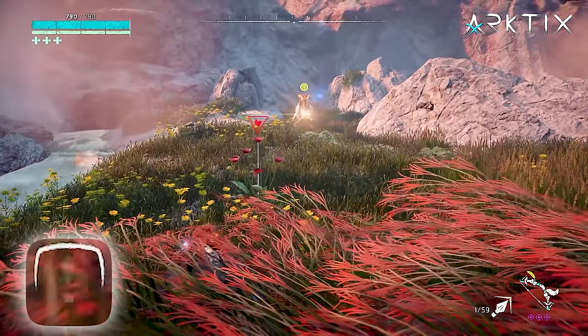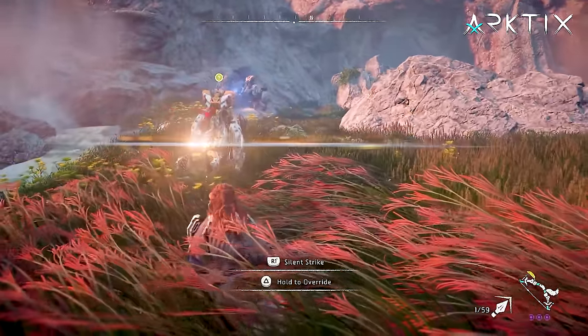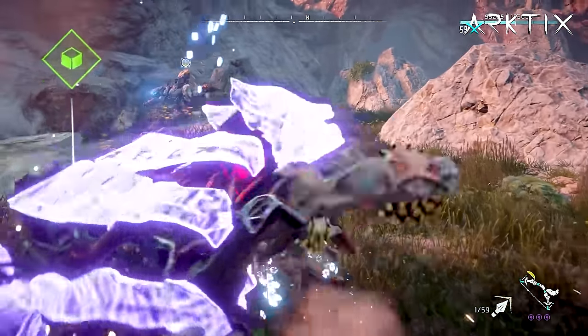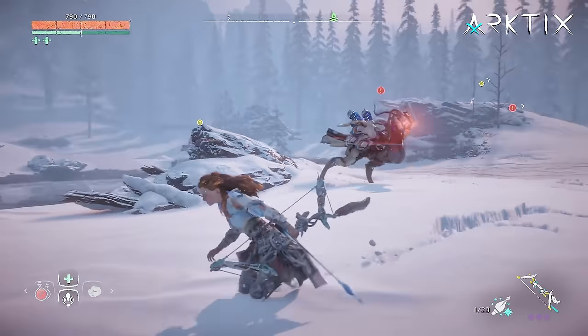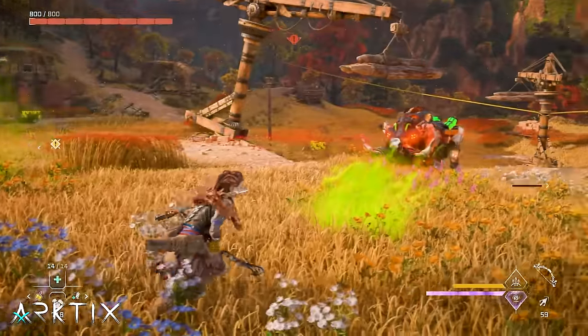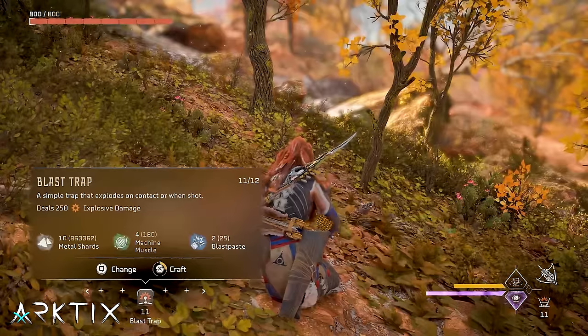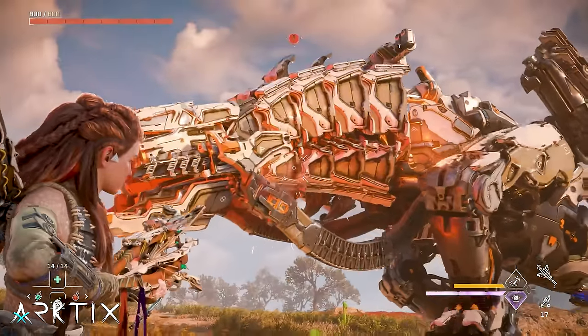We've also lost some mechanics a lot of players relied on in Zero Dawn. The lure call used to bait machines into tall grass for stealth kills is no more, but I'll show you a new way to do this. We've also lost the dodge prowess skill, which extended Aloy's dodge a lot, so now you need to time dodges more precisely. Trip casters have also been nerfed pretty hard — traps are more expensive and you can't carry as many, and rope casters are a bit tougher to use as well. But there's a bunch of new mechanics that give you way more options now. You just need to know what they are and how they work.